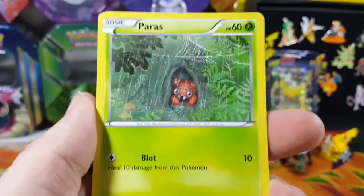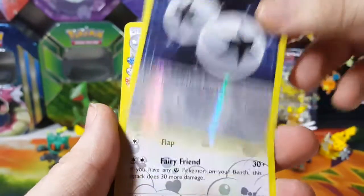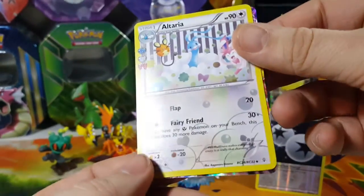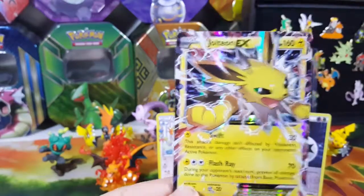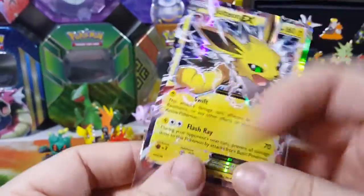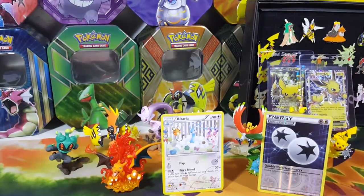On the Generations pack: we got Slowpoke, Machop, Paris, Fire energy, Snorunt, Golbat, Max Revive - and it looks like I got something in there. Reverse double colorless energy - that's pretty cool for you gamers. Alteria is the uncommon, and sweet dude - Jolteon! So I got an electric Pokemon in the electric box. If you watch the other figure collection openings, I opened up Flareon and Leafeon - now I've got Jolteon. Really cool artwork in this Generations set, happy to have that. It will be going to PSA.